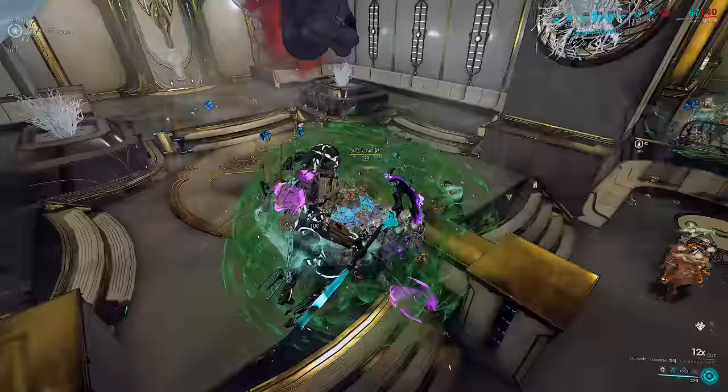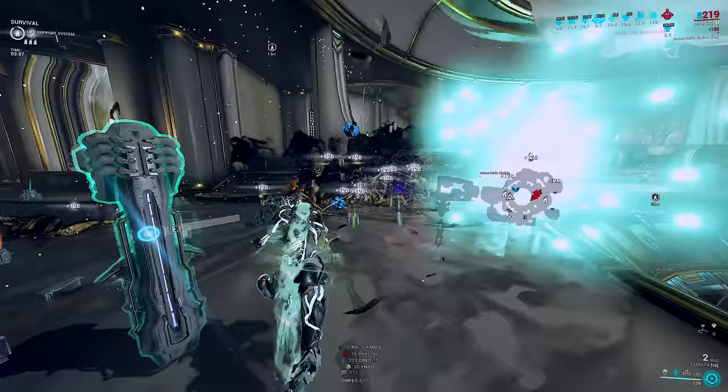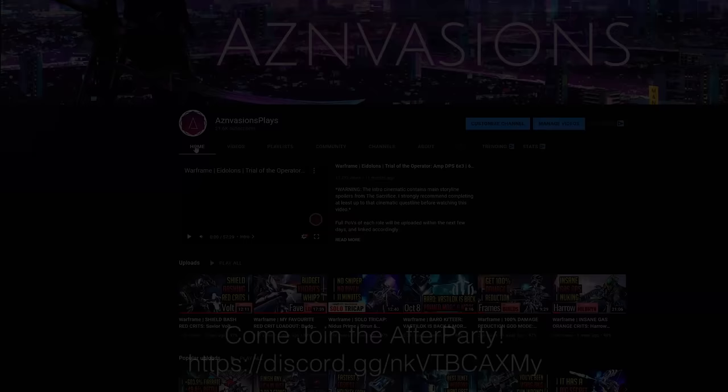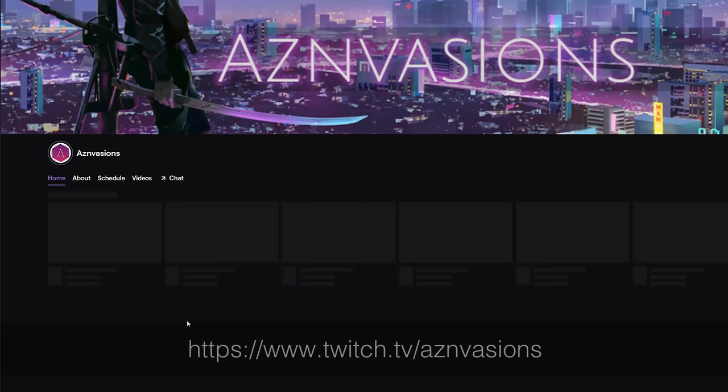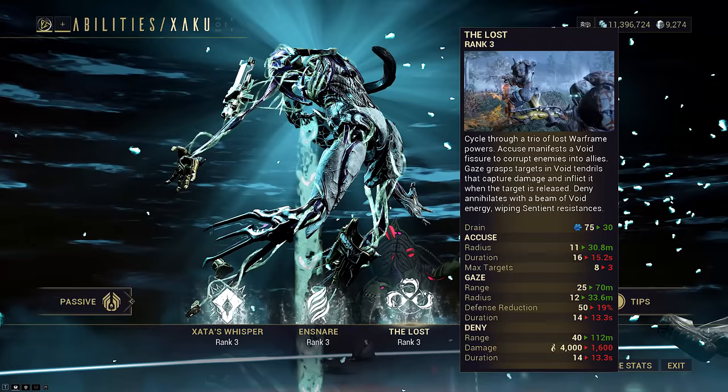This does limit his repertoire, but I wanted to take a look at the gun options that are also considered no longer good enough for meta. They aren't bad by any means and are actually quite strong, but were definitely interesting picks on Zaku for several reasons. This also means that other weapons can work and everything would be even stronger in his Gaze armor strip areas if you built for that.